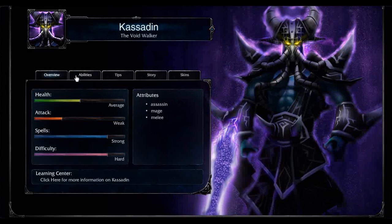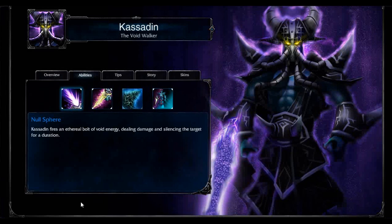Personally, I think he's more of a medium, but Riot has rated him hard difficulty. Going into his abilities, I've already mentioned several of them. Null Sphere is his bread-and-butter ability — basically Kassadin fires an ethereal bolt of void energy, dealing damage and silencing the target for a duration.